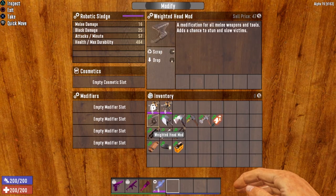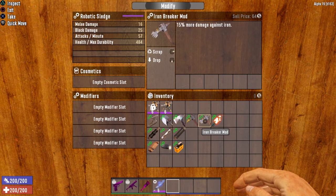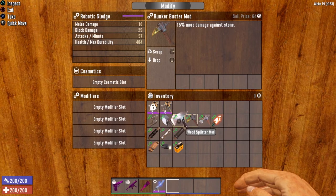Most melee weapon and tool mods are available, as well as grips and some miscellaneous mods. Starting with the Weighted Head — a modification for all melee and tools that adds a chance to stun and slow victims. This is a very useful mod for the Robotics Sledge. The next four are tool-specific: Grave Digger, Wood Splitter, Bunker Buster, and Iron Breaker. They give a damage boost. For example, if you're using your Robotics Sledge to bash down doors, adding Wood Splitter or Iron Breaker will help you get through faster.